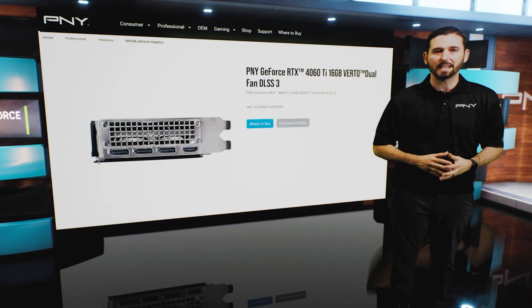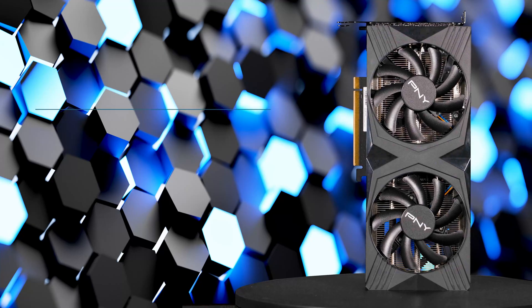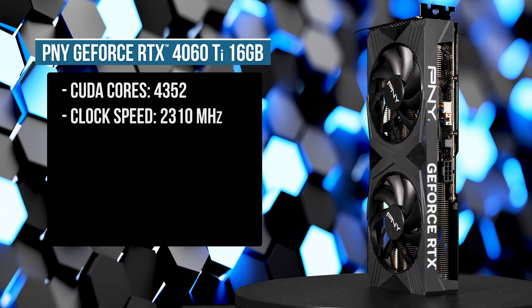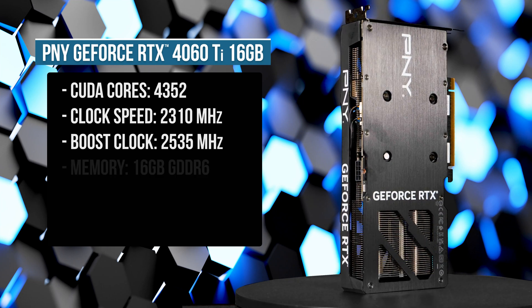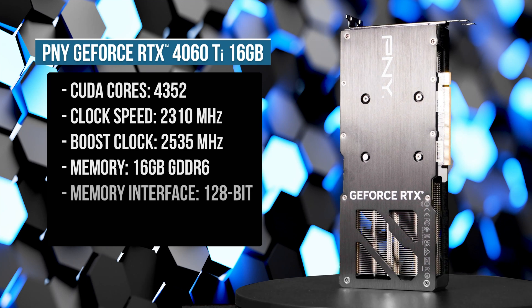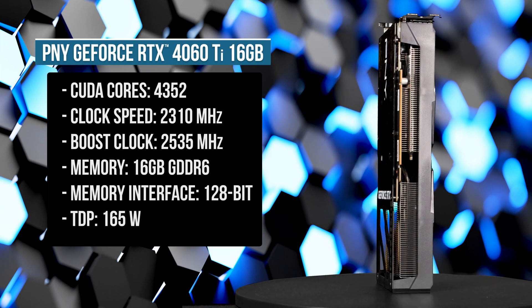Rounding out the 40 series is the NVIDIA GeForce RTX 4060 Ti 16GB with 4,352 CUDA cores, 2,310 MHz clock speed with a boost clock of 2,535 MHz. Equipped with 16GB of GDDR6 memory and a 128-bit memory interface and a total TDP of 165 watts.